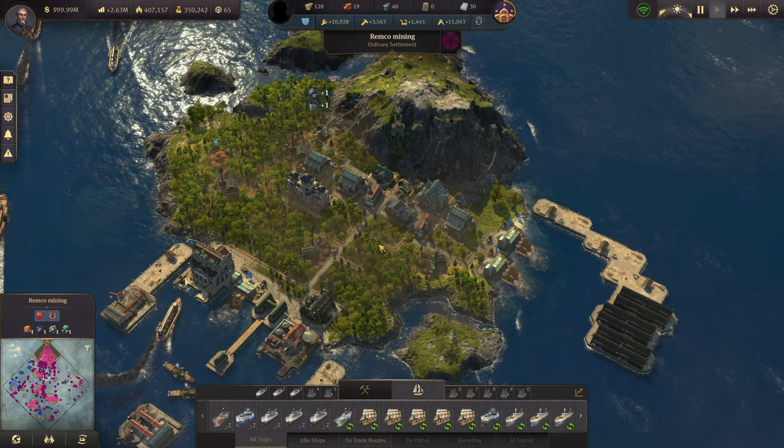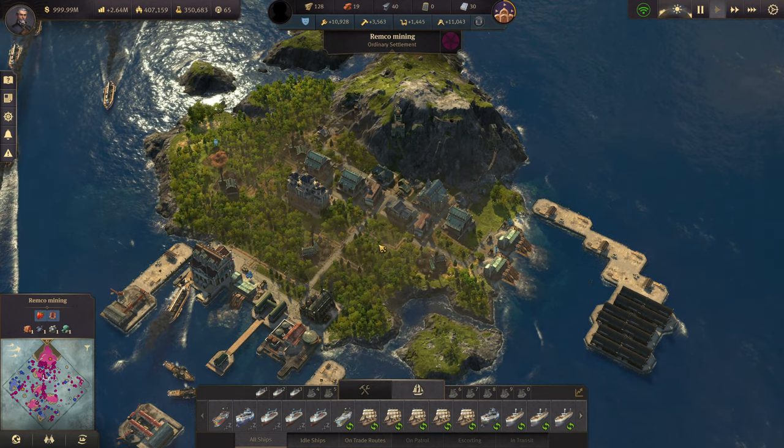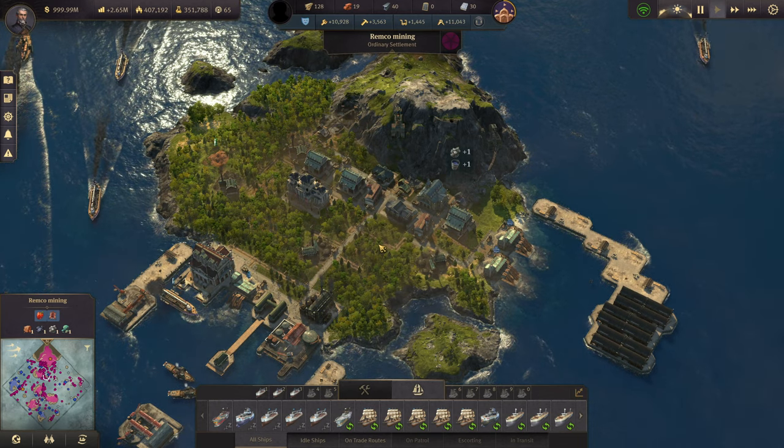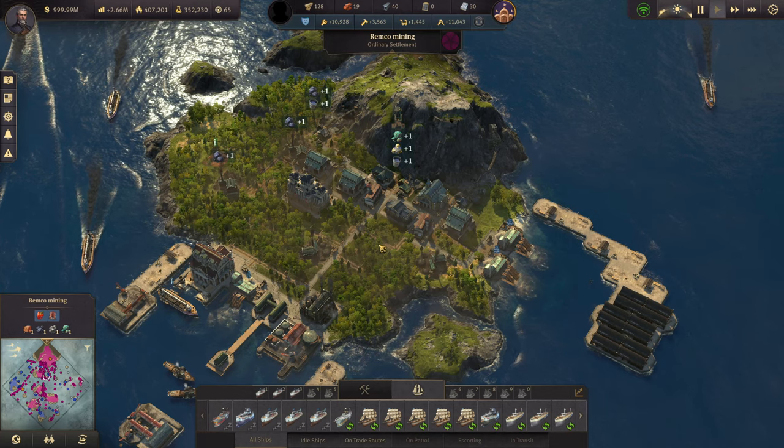Hello there, Itro here. Today I'm going to be covering how you can make your islands produce a lot of extra oil without having any oil mines on them, and how you can make your mining islands self-sufficient for electricity.